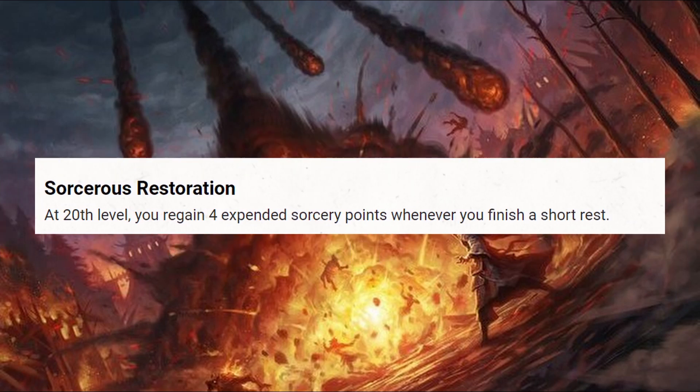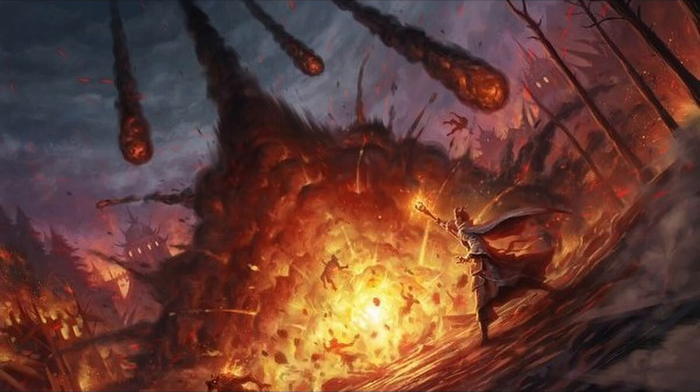Jumping all the way up to level 20, the Sorcerer gains Sorcerous Restoration, which lets the Sorcerer regain 4 expended Sorcery points whenever they finish a short rest. With these base abilities, we can see that the Sorcerer relies on a core selection of known spells that are then accented by Metamagic options to make them more effective, all while using Sorcery points to recoup spent spell slots throughout the adventuring day.